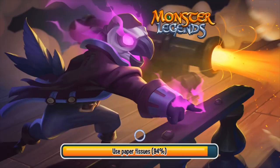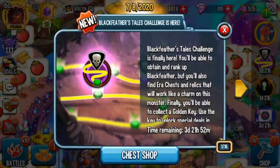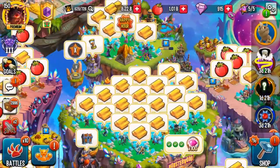Hey everyone, it's Armored Gaming, welcome back to my channel and welcome to Monster Legends. Look at that wallpaper — that is awesome. That is Black Feather using his Flying Spirit skill to give your anticipation monsters an attack. So the Black Feather Tales challenge has finally started, and we'll also talk about Bomb Beta.